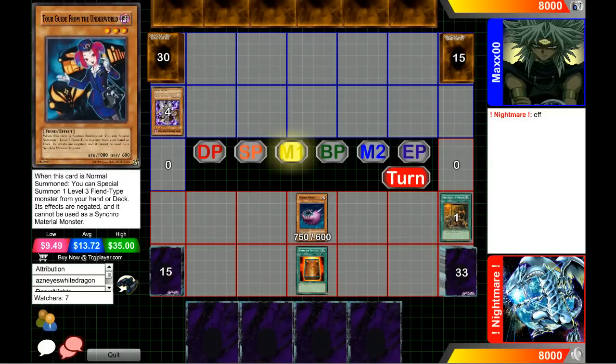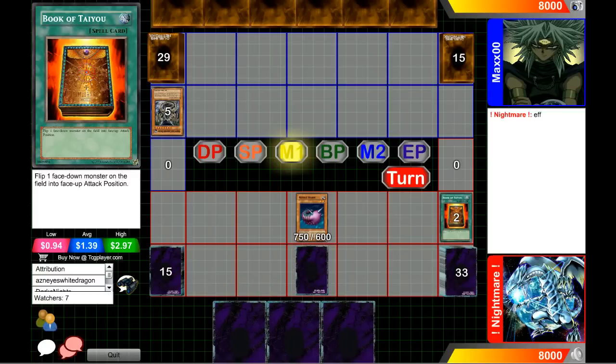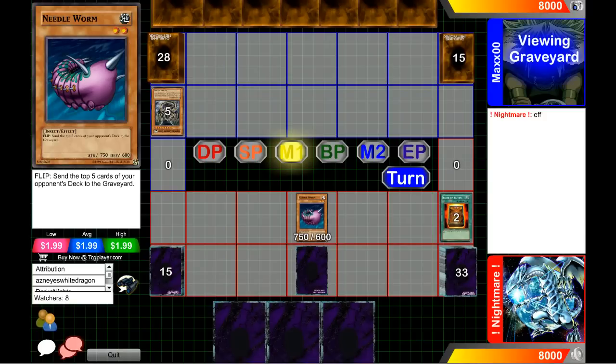There might have been one Morphing Jar player maybe like a year ago. It's been so long since I've actually seen anyone try to do this. He's activating Book of Type, setting one face-down, and it just makes your opponent draw five. This is really good against Lightsworn — if you can activate this effect once or twice you can usually deck them out, but he did activate One Day of Peace before.